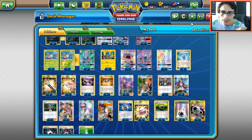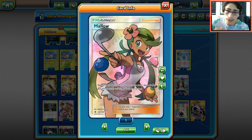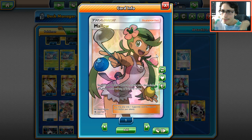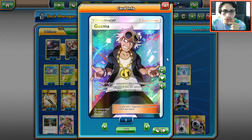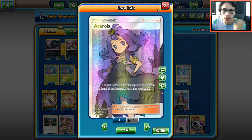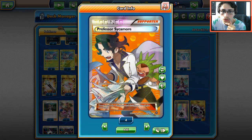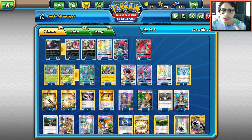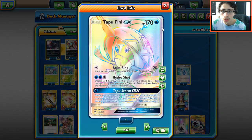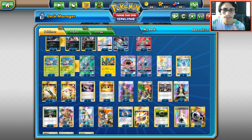This deck gets to abuse Mallow, which is great — search your deck for two cards, put them on top, then use Zoroark's Trade ability to get those cards immediately. The main focus is still Golisopod, so we're maxing out at four Guzmas, two Ace Rolas, one Brigette — turn one Brigette is awesome in this deck. Three Ns and three Sycamores for draw support. Four Choice Bands so we can hit 150 damage with Zoroark and Golisopod, plus 100 with Turtonator.